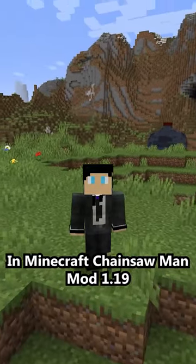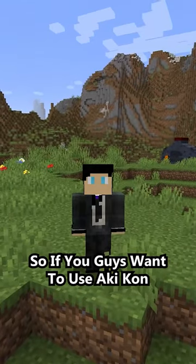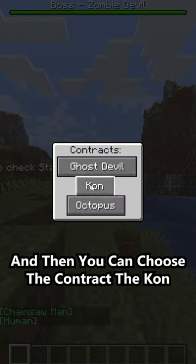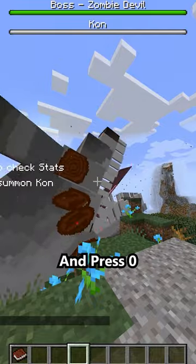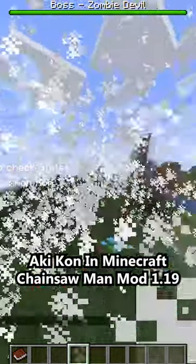Akikon in the Minecraft Chainsaw Man mod 1.19 — they have Akikon. If you want to use Akikon, you have to become a human first, then choose the contract icon, and make sure you have the public safety. After that, if you meet an enemy like a spider, press 0 and you can summon the Akikon in the Minecraft Chainsaw Man mod 1.19.